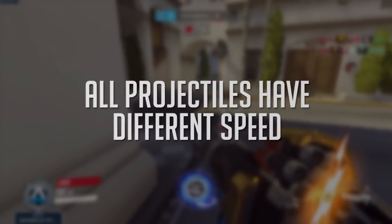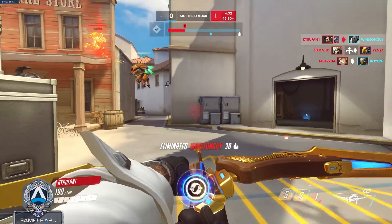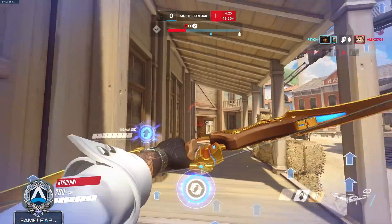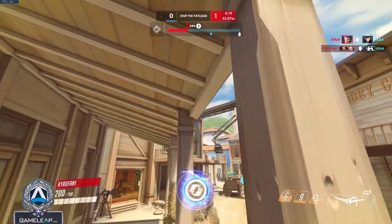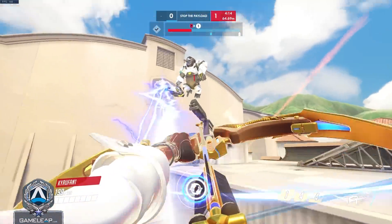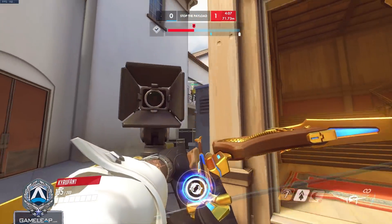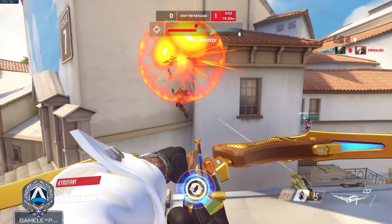Not all projectiles are the same — they all have different speeds, whether it's a sleep dart, a Mei icicle, a Hanzo arrow, or a rocket. Every projectile has a specific speed, so it's important to get used to each one. Hanzo's arrow is really fast, so at mid to close range you can aim very similarly to hitscan with minimal lead. But at longer ranges or with slower projectiles, you need to lead your shots a lot more.